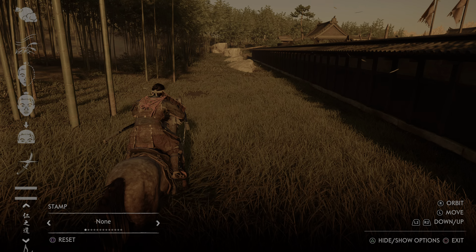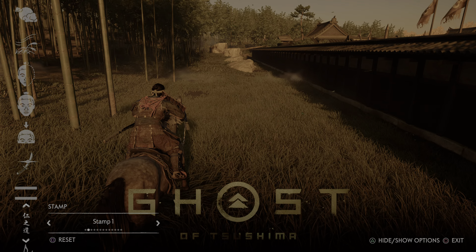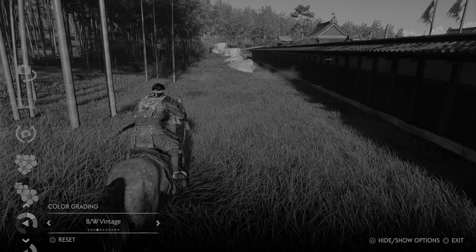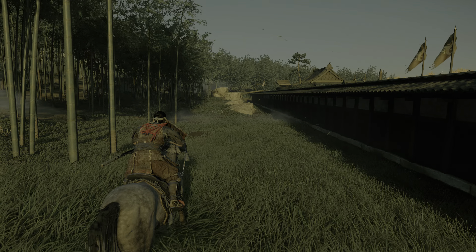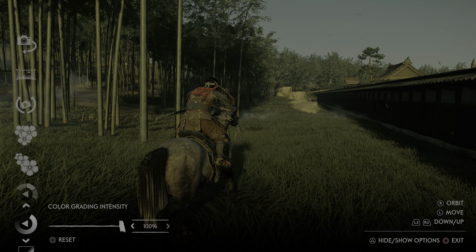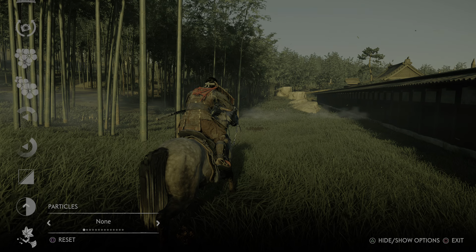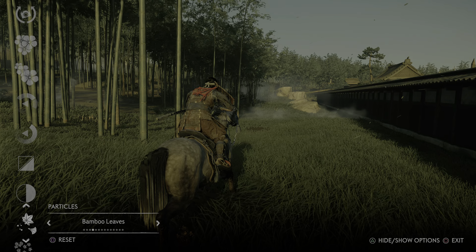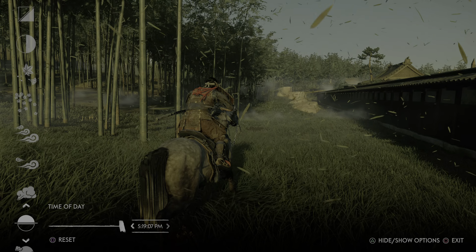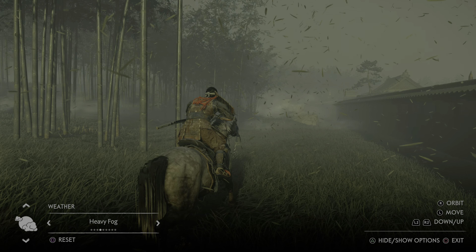It also has the best photo mode I've ever seen — it's amazing how much you can change. You can add stamps, do color grading on the fly, change color grading intensity, exposure, raise the brightness, contrast, add particles, adjust wind speed, clouds, time of day, and change the weather — all on the fly, all in real time with it moving.